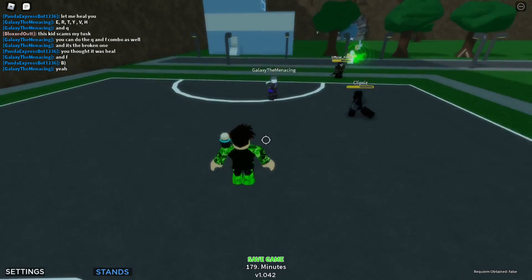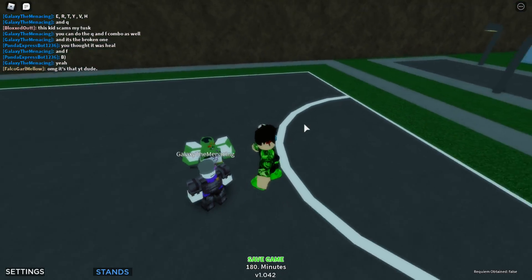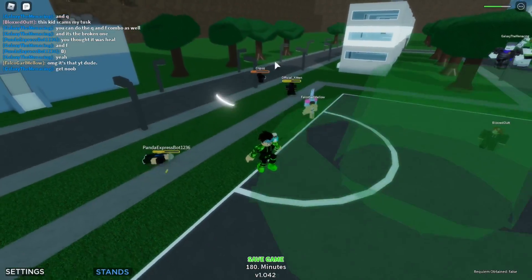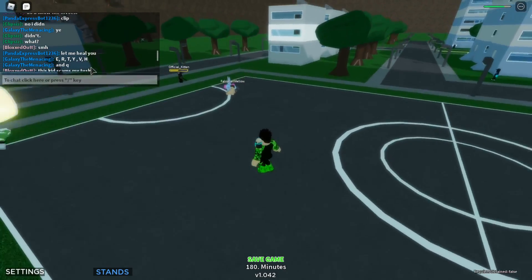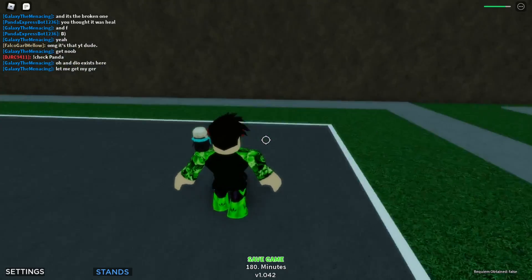And we have, of course, Y, which is Flesh Buds - look at that. Oh, he was countering. Well, that's my bad. But as you can see, that move over there was the removed move from Star Platinum Over Heaven. Yeah, this is basically how you can play old ABD - E, R, T, Y, V, and there's an H move. Oh yeah, that's the counter. So they still had the counter back then, which is very nice.